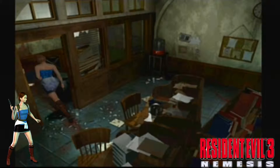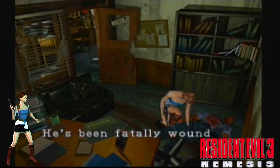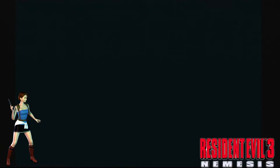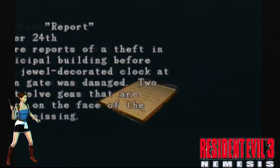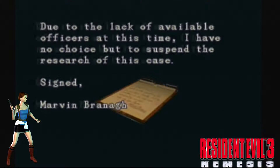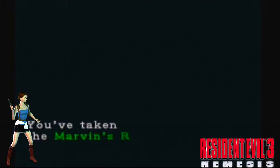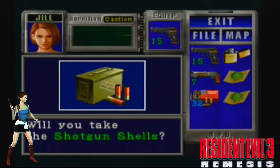Run past, check out this room first. Here's Marvin. Marvin's report — ah, this is about the jewel that we need, which is in the evidence room. Anything else in here? Some shotgun shells. Brilliant.